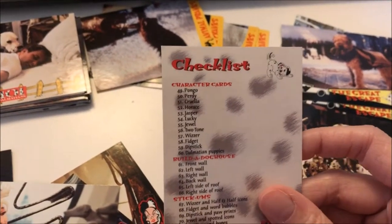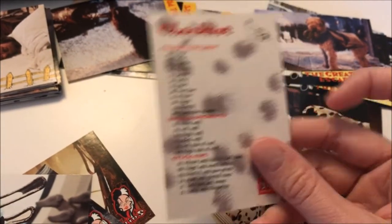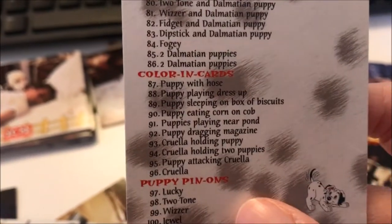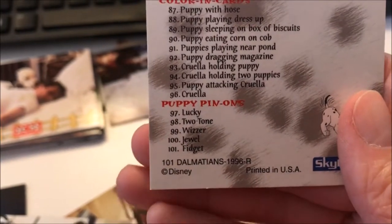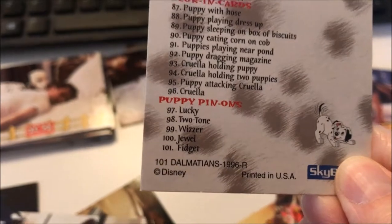On the next checklist, we have character cards, build a doghouse cards, stickums, pop-outs, color in cards, and puppy pin-ons. And as you can see, there are a total of 101 cards.